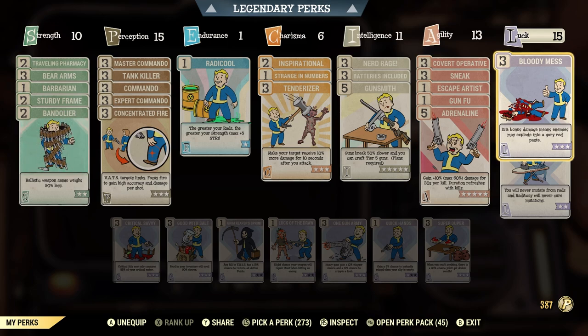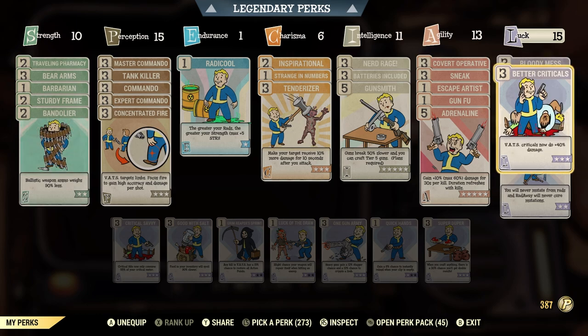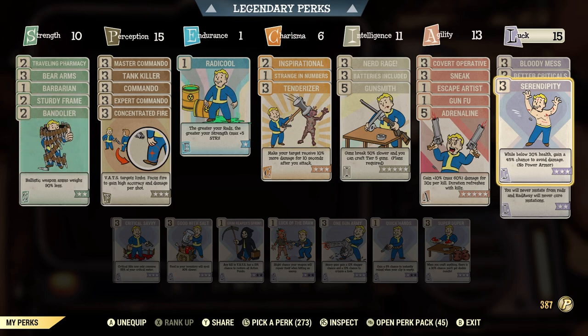Moving to Luck, Bloody Mess is a brilliant passive perk giving 15% more damage all the time — perfect to have. Better Criticals makes criticals do 40% more damage — highly recommend it for any crit damage build. Serendipity is a perfect bloody build perk: while below 30% health, you gain a 45% chance to avoid damage. Since we're always around 20% health due to Nerd Rage, this is a must-have. Basically a near 50/50 chance to avoid incoming shots.